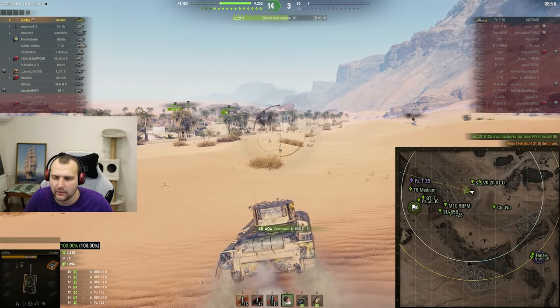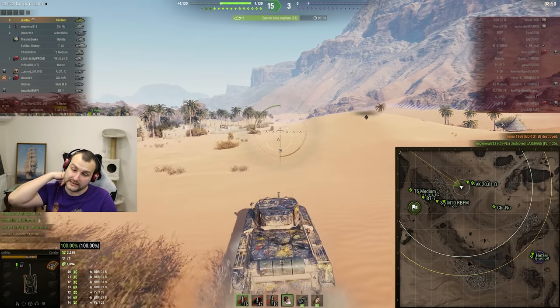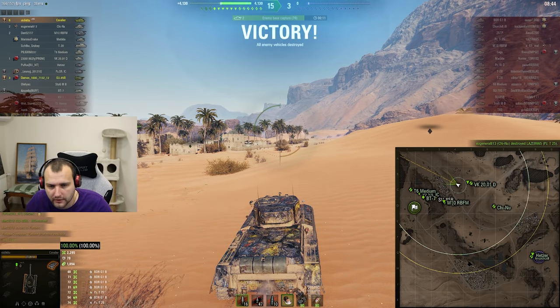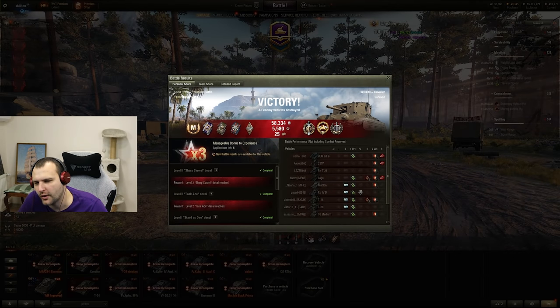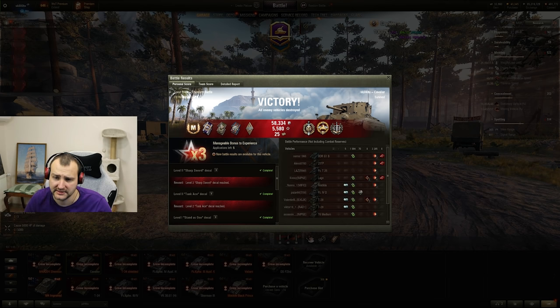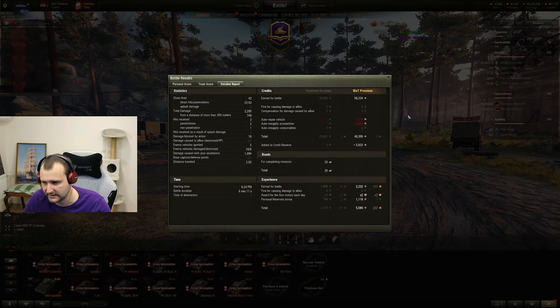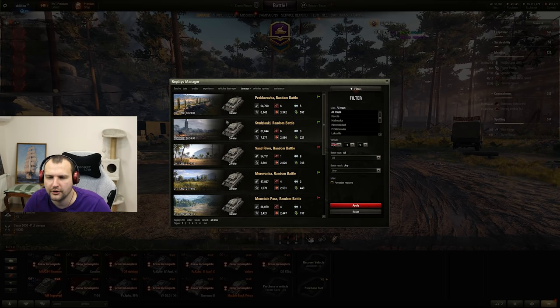We secured our sixth kill - hip hip hooray! This is how we are finishing this battle. 4000 combined in tier 4 matchmaking - what more do you want? Let's go to the leaderboard. We got ourselves Ace Wanker, Top Gun, High Caliber, Brothers in Arms - that's always nice and always welcome. We finished with 1.5 base experience, 2000 damage and 2000 assisting damage, 48000 profit. Beautiful.